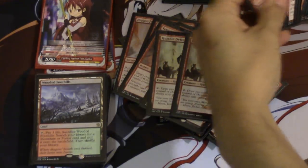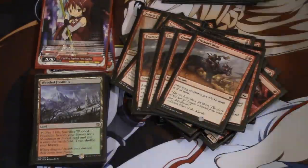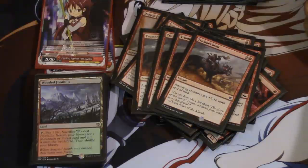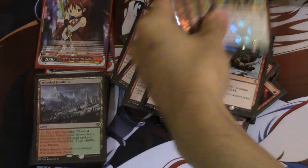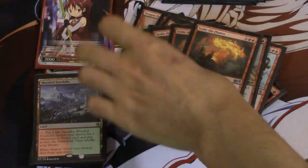Humble Defector. We have a playset of Battle Rages. And this card — Trumpet Blast. Trumpet Blast makes this deck play like a combo deck. Turn 4, you have so many ways to kill your opponent. And making more tokens, of course. And Rabble Master — Rabble Master is actually not the best card on its own; I would much rather have Hordling Outbursts and Rabble Master. And Stoke the Flames.